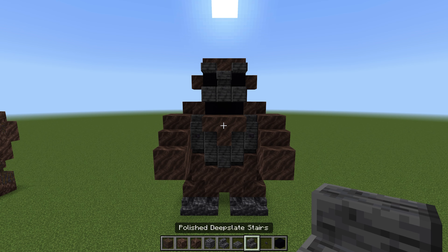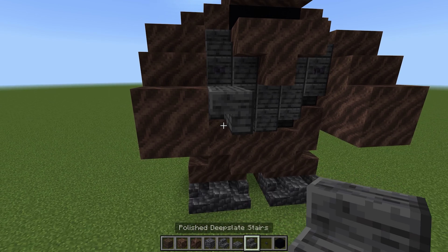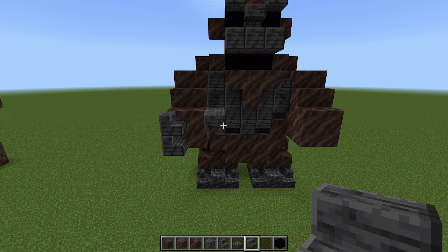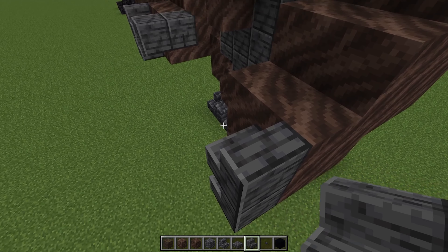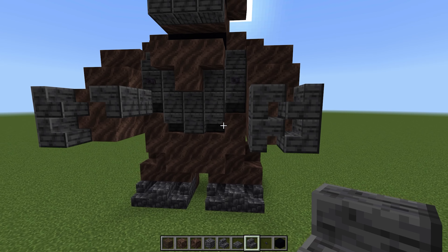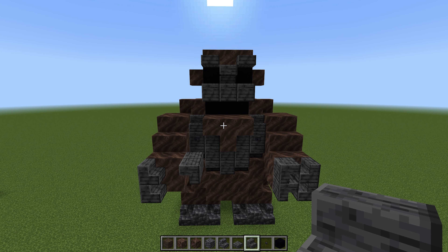Now we're going to do the hands because we've done the rest of the body, and that will allow us to complete the texturing in a moment as well. The best thing for the hands over here is to take a stair upside down here and then turn with the stair over here - this is the polished deep slate stair. So that's going to be like a thumb just there. Then we'll take two fingers by stacking stairs on the left side. The other hand is pretty easy as well - we do two stacked up normal stairs on the far right side, and then two upside down stairs stacked together for like a fist kind of shape, so the knuckles are kind of bridging together.